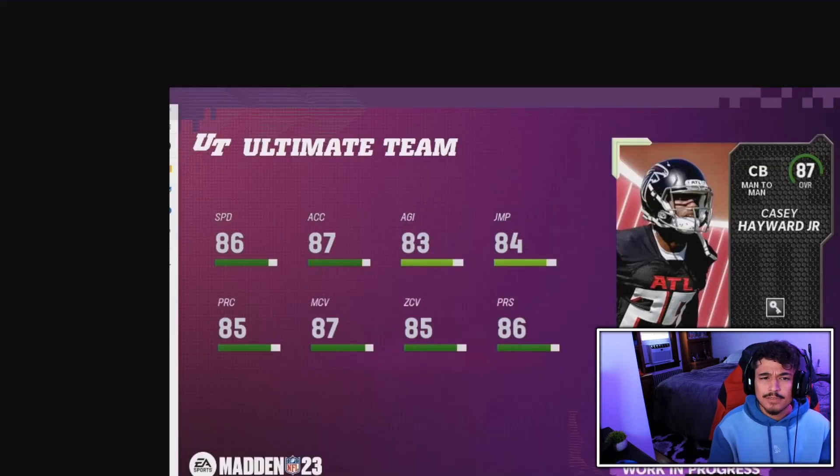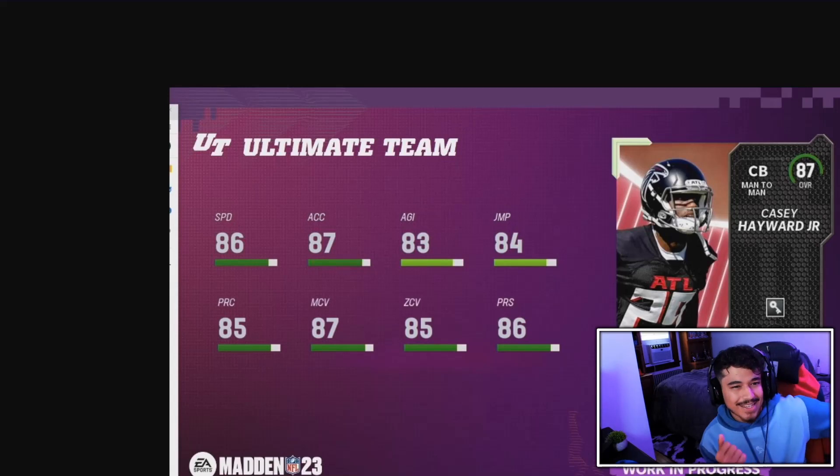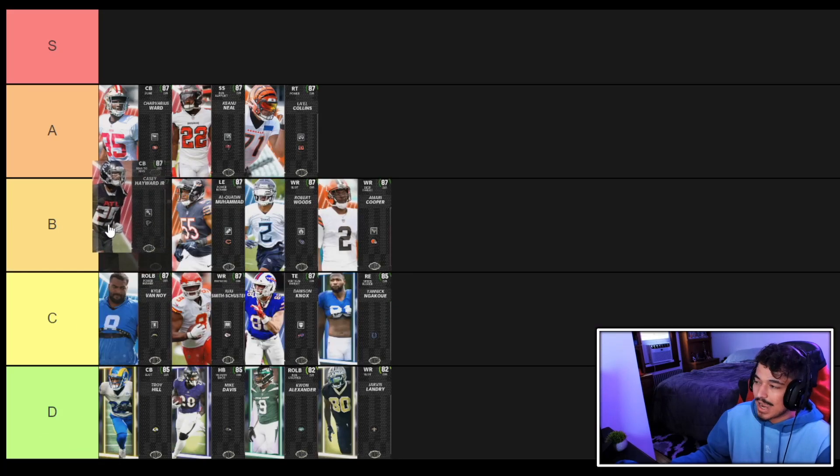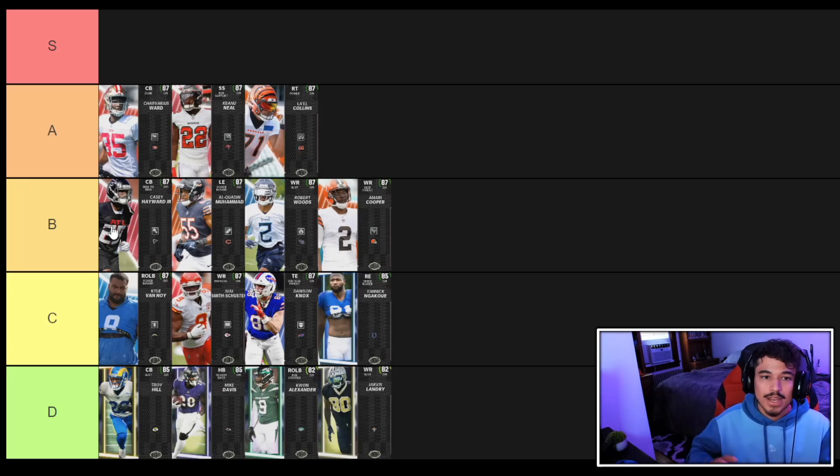Casey Hayward played for the Chargers, Green Bay, Falcons, and Raiders. He's 5'11" with 86 speed and 87 acceleration — more of a man corner but still solid in zone. On one of those theme teams this card is a must-have, but outside of a theme team I'd go Shavarius Ward due to the two-inch height advantage, which matters a lot with how animations work. We're putting Casey Hayward at high B tier, fringe low A tier.